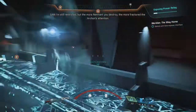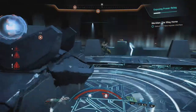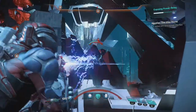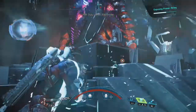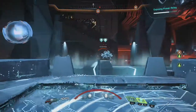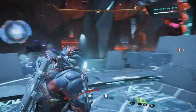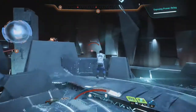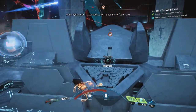The moment you activate that machine, get out of there because the Architect will immediately shoot those electric orbs. You have to stay inside the circle or the bar will never fill up. My strategy is to go into cover. The enemies won't rush you like Kett do - they're happy to stay far away and shoot. Just circle the machine, hide in corners, take cover, and activate your cloak if you get shot. You can pretty much finish the sequence that way.